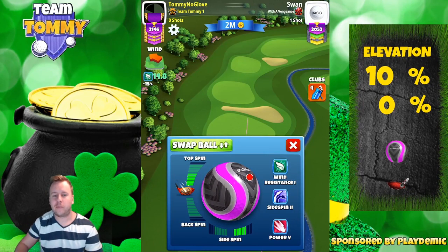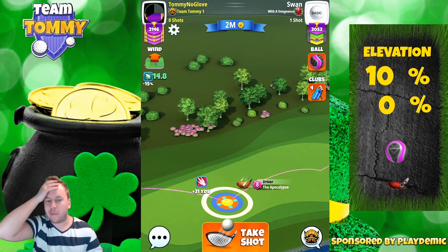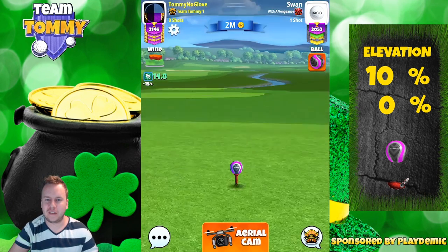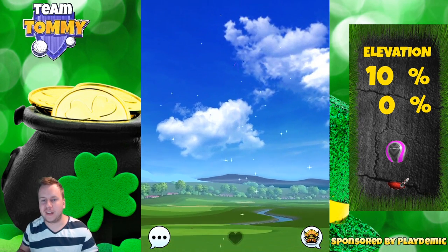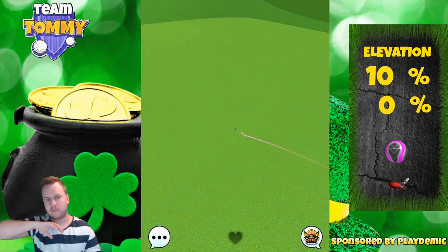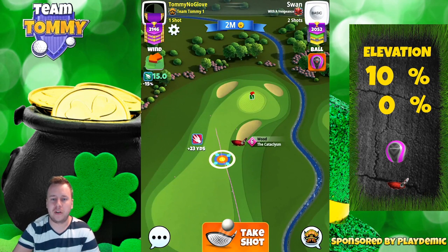For hole number 9 we're going full blast down the middle with whatever driver we have — preferably Apocalypse Level 5 plus four and a half bars of topspin. With 14.8 miles per hour wind we adjust for maximum distance with a 10% over adjustment, using max sidespin to the right as well. Max overpower, and then you'll notice the ball bounces, goes over, and rolls to a very nice distance — though maybe slightly too much topspin based on hitting perfect and getting a little more distance.